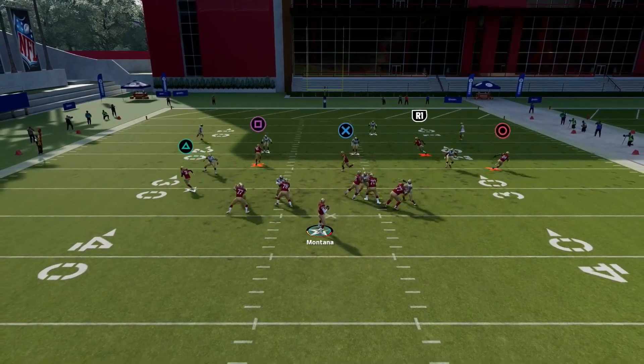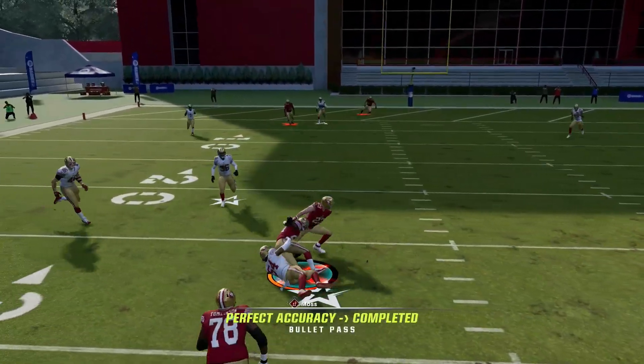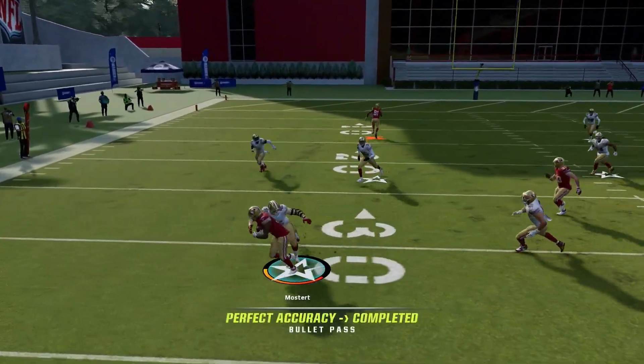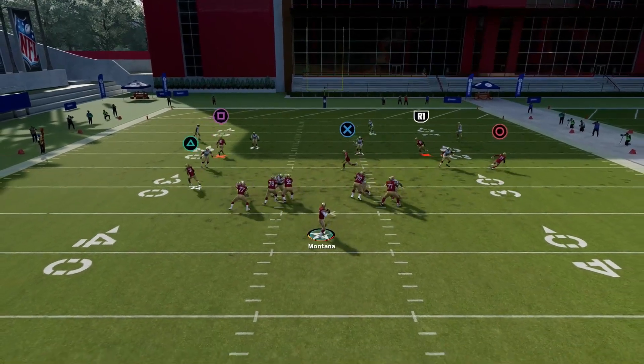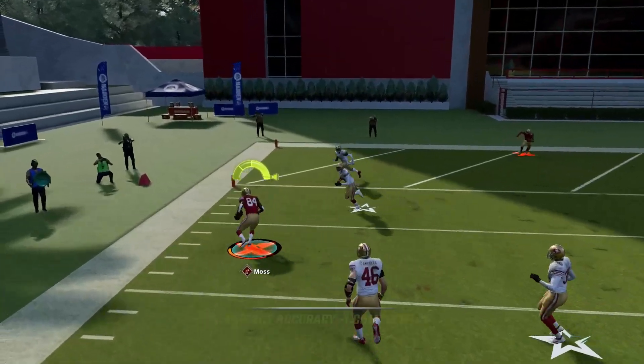On the other side you got this return route from your receiver. You still got your flat route from your running back that you can hit early. And right about here you can hit your post.